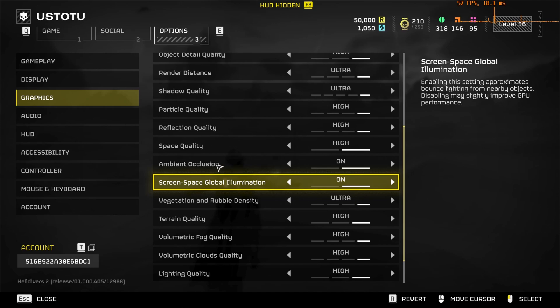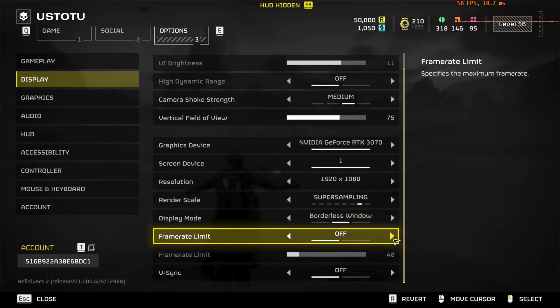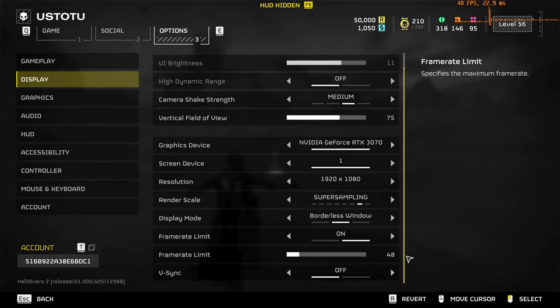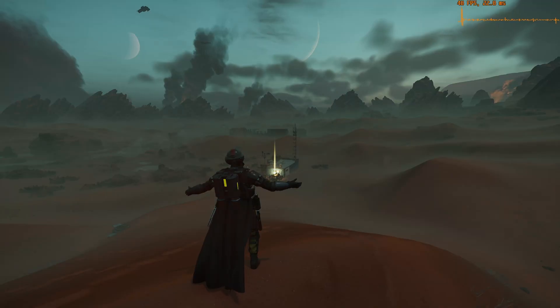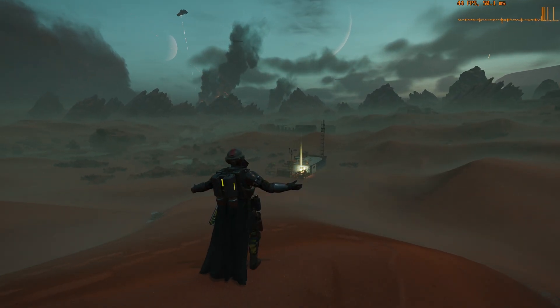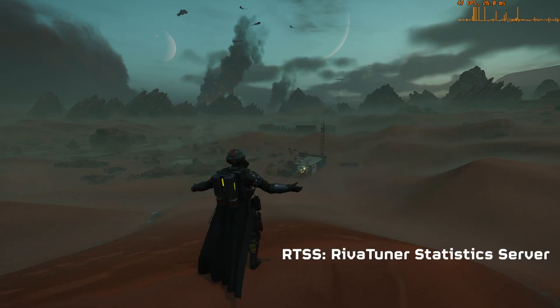You have to cap your game frame rate to match that value — in my case it's 48. In your case it could be 72 or more, considering your monitor's refresh rate. You can cap your game frame rate through in-game settings, or use the NVIDIA Control Panel or RTSS.